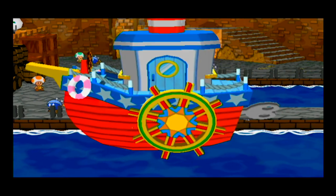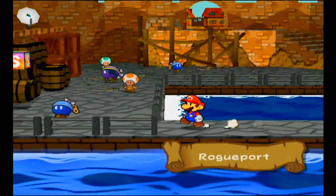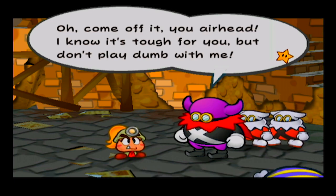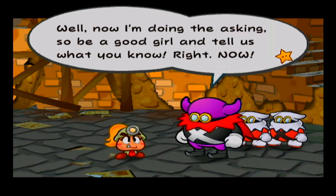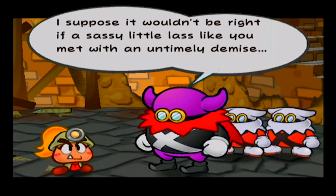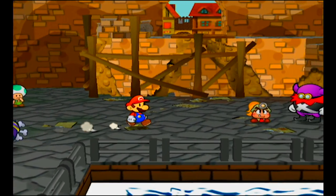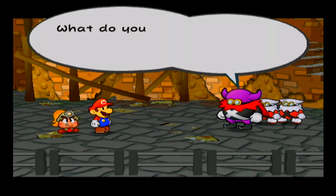He's telling us this is a bad place to be — he doesn't know why he wanted us to come here, but we're here and we've got a princess waiting for us. We are immediately met with our first partner, Goombella, who's being pursued by Crump — specifically because she's asking about the Crystal Stars. I like how she immediately tries to use Mario as a meat shield.